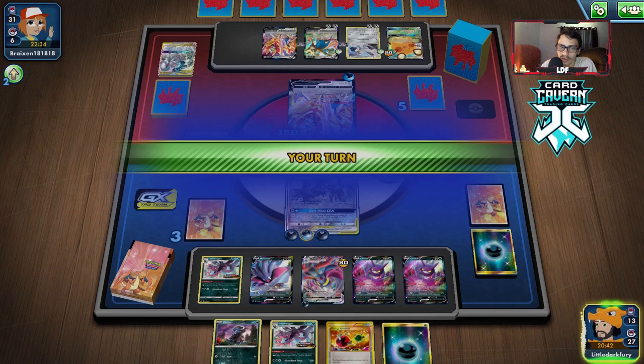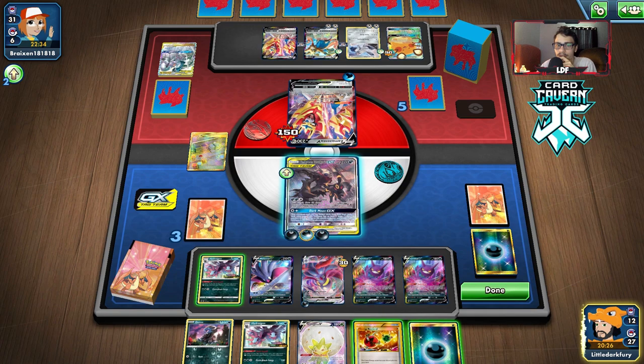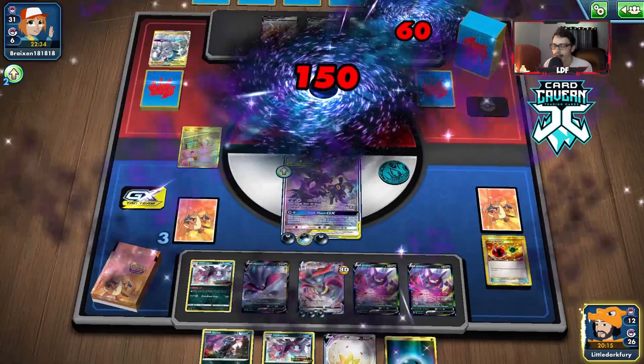This is still losable because they have done Alter Creation and it's really bad with two Crobats in play. But just an Intrepid Sword — this should be about cleaned up actually. With the Metal Goggles they'll save them — no knockup. There's the Eldegoss. We could Dark Moon them here, but I don't see a reason to. There's no reason to Dark Moon — in fact we're going to build up the Malamar now just in case my opponent Bosses up Hydrigan and knocks it out with Zacian.